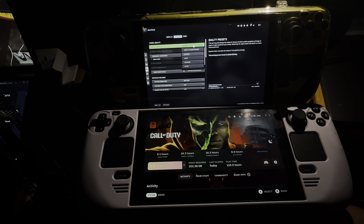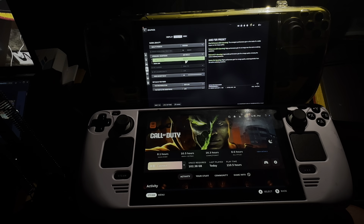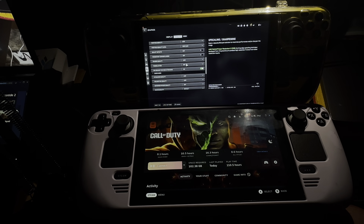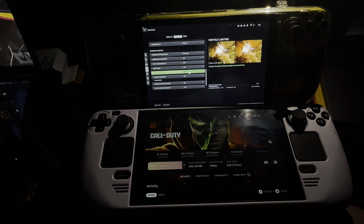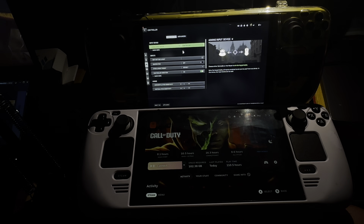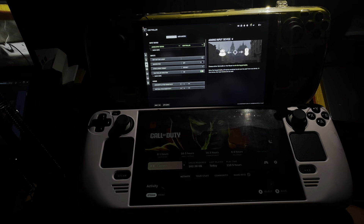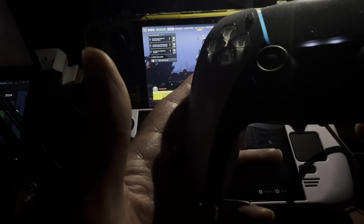Where it says quality presets, select minimum. Where it says upscaling and sharpening, select AMD FSR 2.1 — then this option will appear called AMD FSR presets. Select the last one, which is the fourth one: quality. Scroll down and look for anything written like 'high' — change it to low, and you're done. Then jump to the controller section. If you're using a gamepad, select controller; if using mouse and keyboard, select mouse. I use a controller.